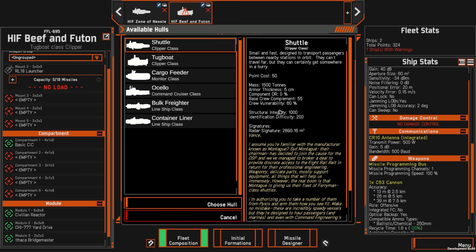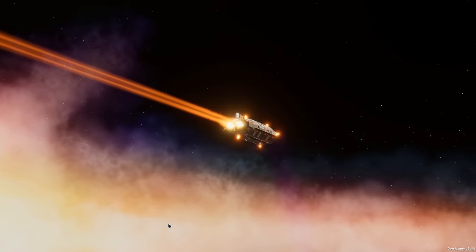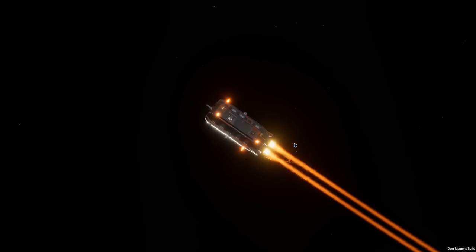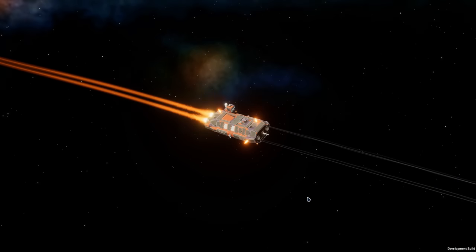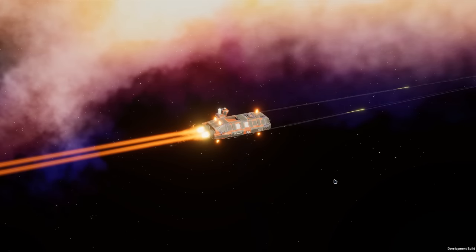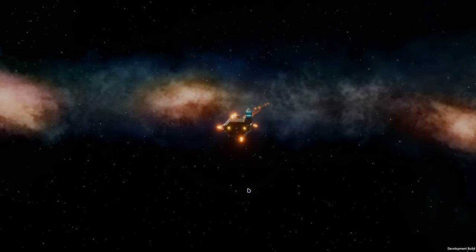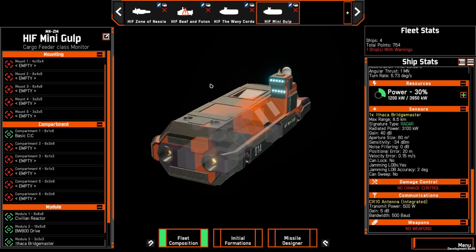The next ship is the Cargo Feeder — another very interesting beast. Because it's designed to carry a lot of cargo, it's actually faster than you'd assume. It costs 175 points compared to the Destroyer at 200 points, so just a little cheaper. It has more armor than the Destroyer — 40 centimeters versus 22 centimeters — with a slightly lower crew complement, though the crew is more vulnerable. It has the same identification signature and much more structural integrity, though it's not made for long-term combat. That armor means it can take a couple of hits before things get bad.